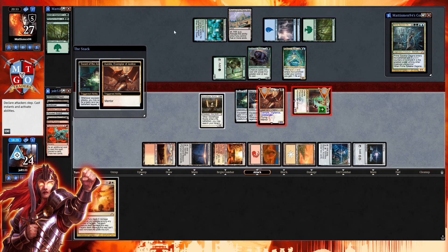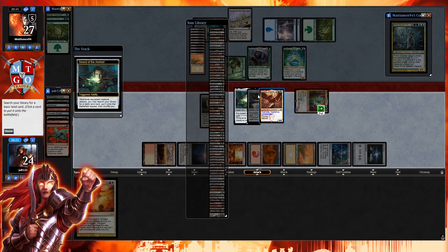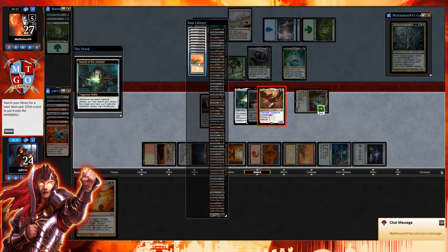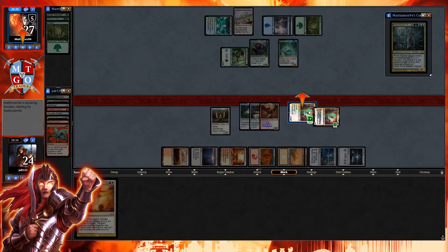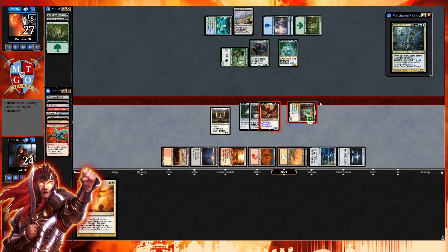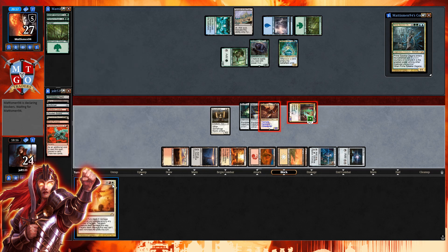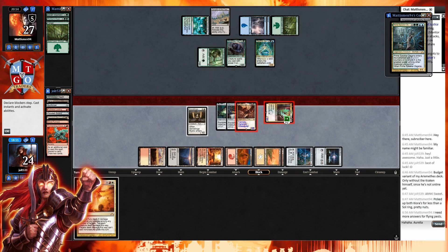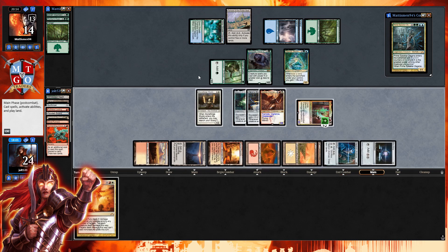We're swinging across for eight — we'll see if they block with Gore Claw or Tatyova. Either way, if they trade with Tajik, next turn we can use Aurelia's Fury to clear the way. That could be 13 commander damage. Let me think — if we get a few more artifacts we can use Aurelia's Fury to deal a bit more damage. We do put them up to 13 total commander damage and pass the turn.